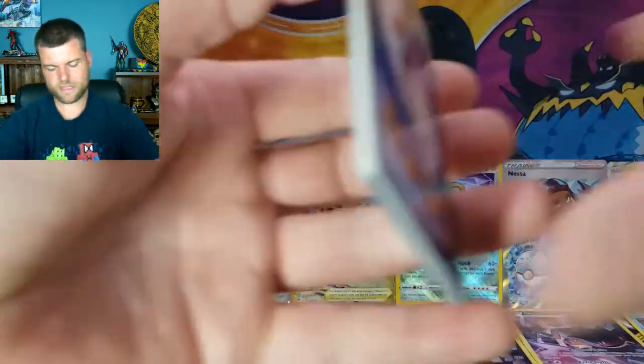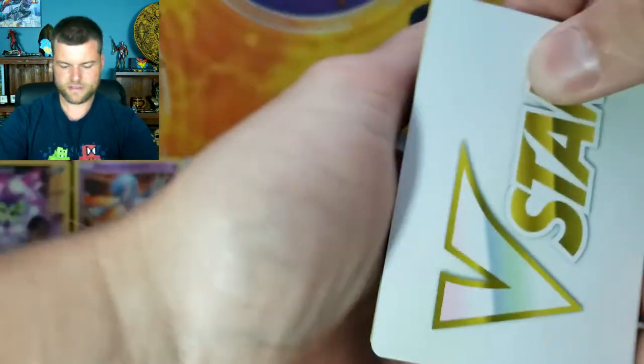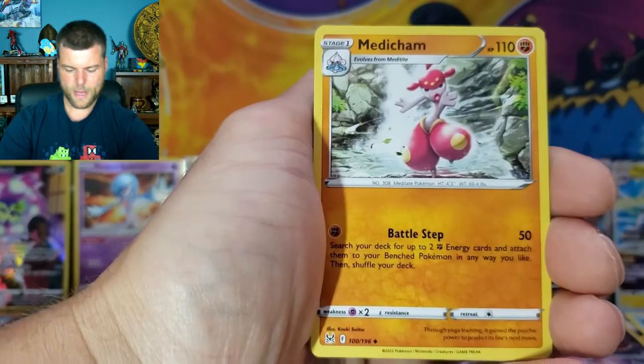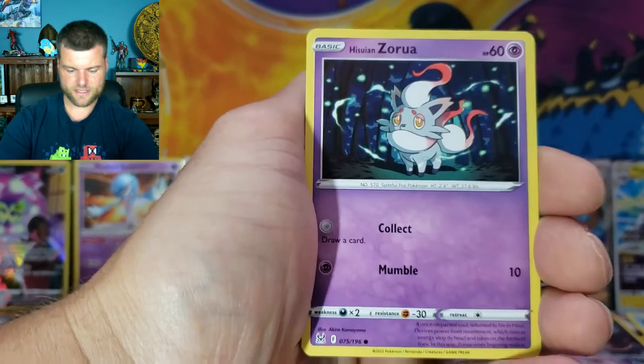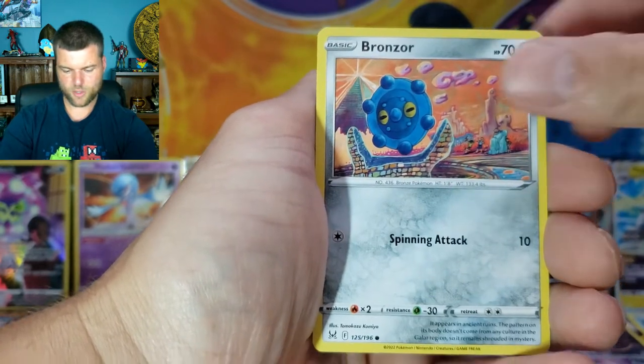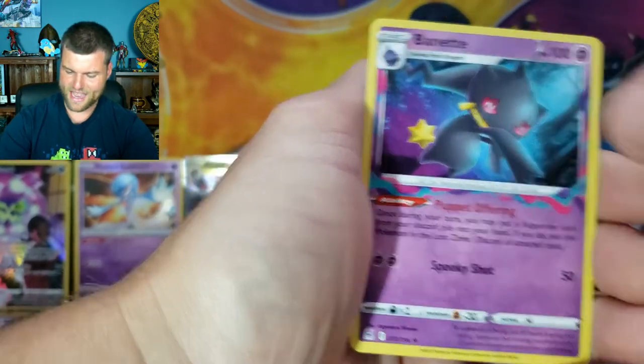Pack twenty-nine: V-Star, Gastrodon, Arcanine, Medicham, Dusclops, Zeraora, Binacle, Goomy, Bronzor, Reverse Holo Torkoal, non-holo Beautifly. Down to our five last packs — we've got the gold, can we get something to go with it?